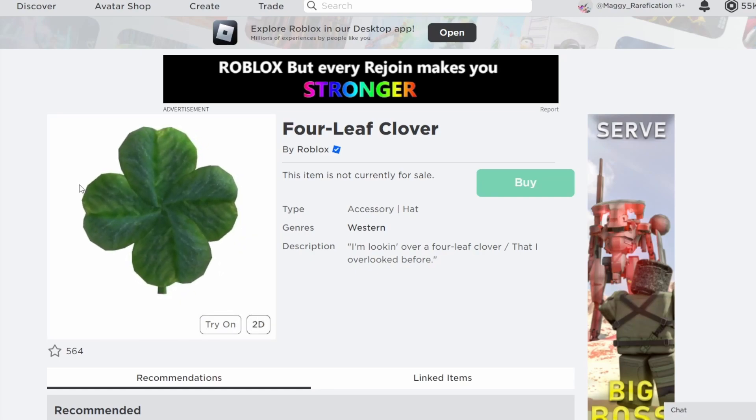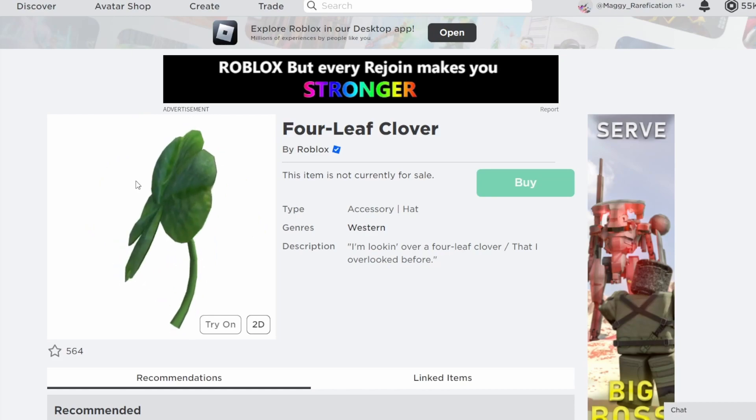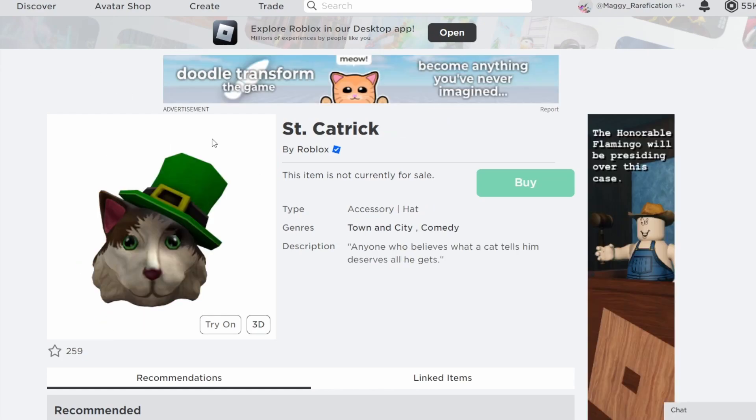Next up is Four Leaf Clover — another kind of classic item. I'm not sure if they would go with this one since it is a classic and I typically expect them to stay away from those, but it's a pretty cool item. After that is the Saint Patrick Sad Frog — pretty cool, but they had a similar frog for Valentine's Day that they didn't go with, so I think they might skip this one as well.